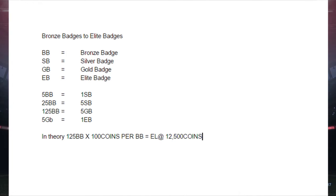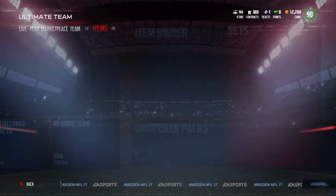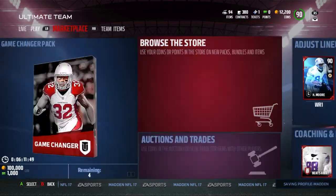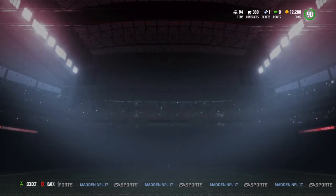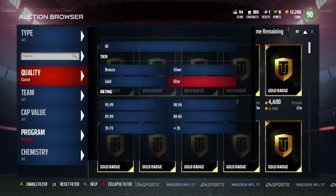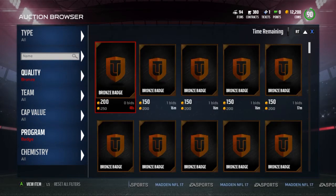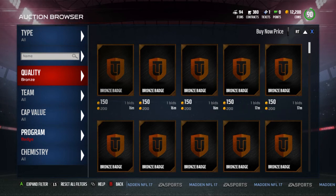We just use the stats the game gives us, put the cards into the sets, and it's so simple — it's going to make you a lot of coins fast. I'm going to go to the auction block and show you how to filter to search for bronze badges. You don't filter through the sets — that's the one thing you don't want to do. Go to bronze, set Buy Now, quality set to bronze, and program set to badge.